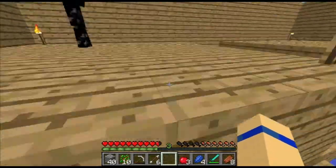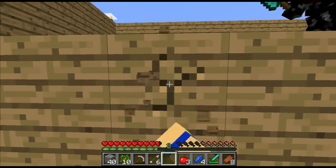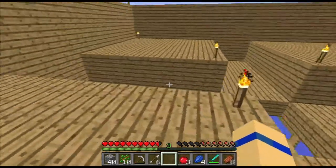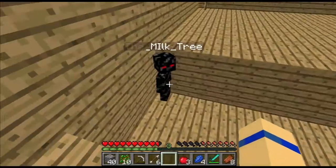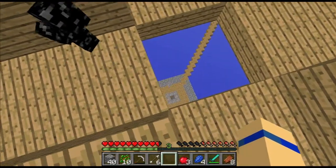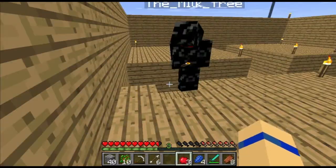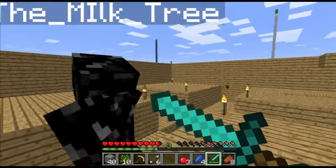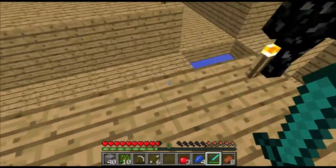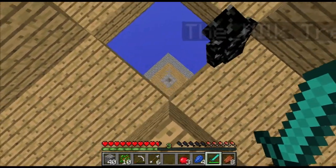If any of you haven't made a mob trap before, this is a very standard design. You put water sources at the back and the water source stops just at the edge of the hole — it's seven blocks, which is the length the water travels. Any mobs will just literally be wandering around here and then just fall down the hole.